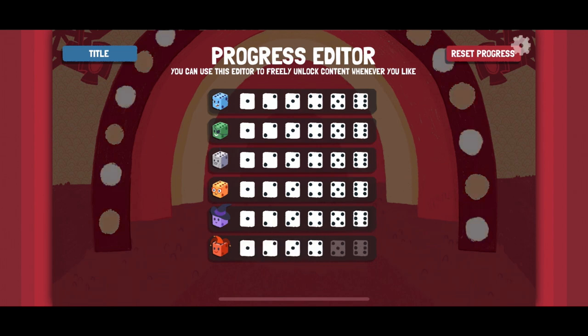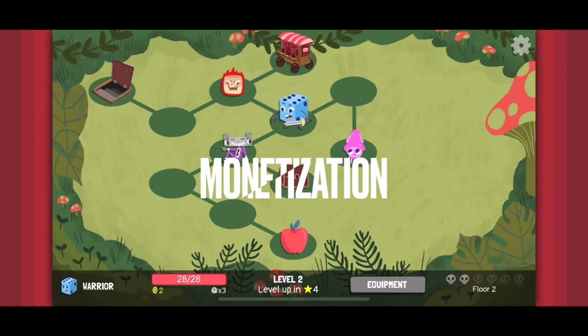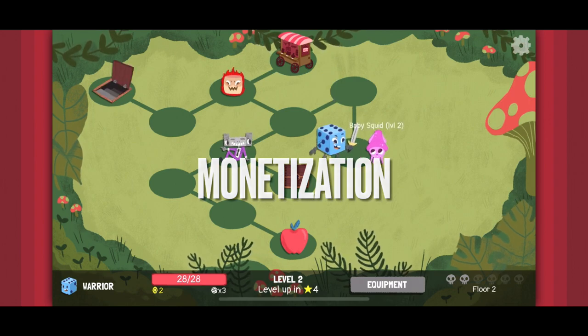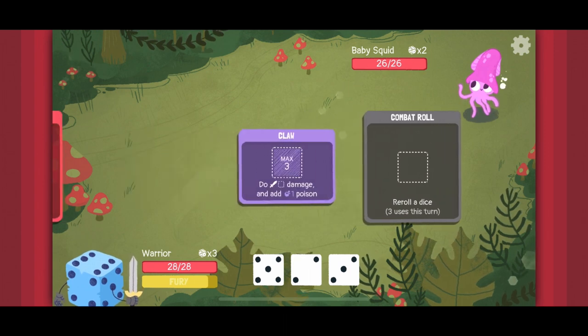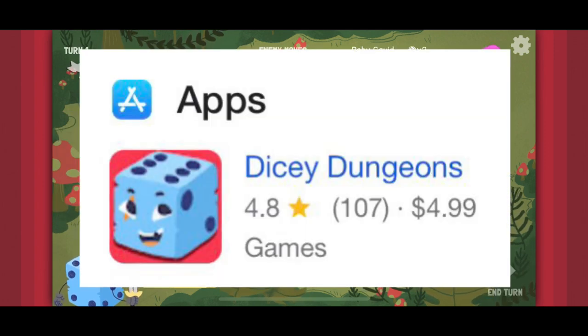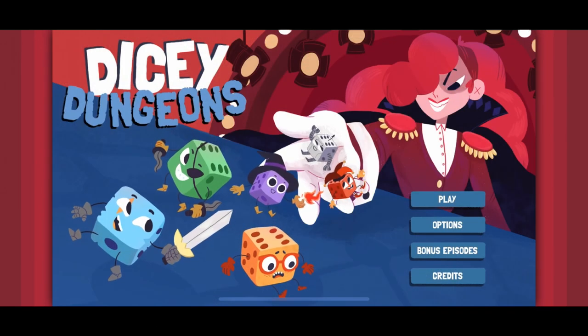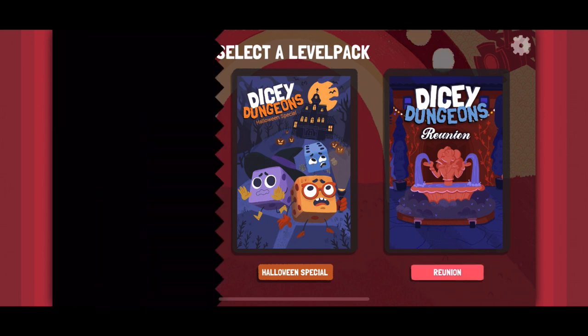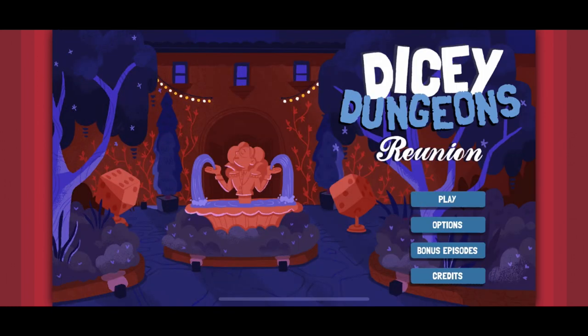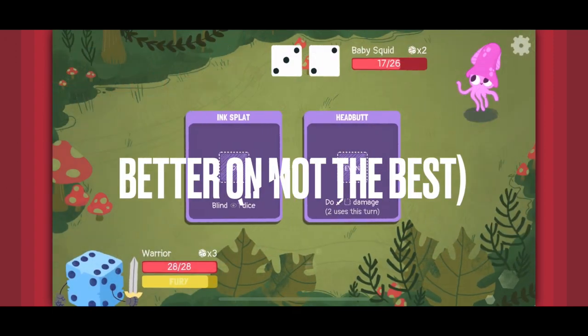Dicey Dungeons is a completely premium experience — you get everything the game has to offer, on par with other platforms, for $4.99. Dare I say, this makes it the definitive way to play Dicey Dungeons, because it's $14.99 on Steam and other platforms. This is the cheapest platform to get it on with the exact same content, which is an absolute steal.